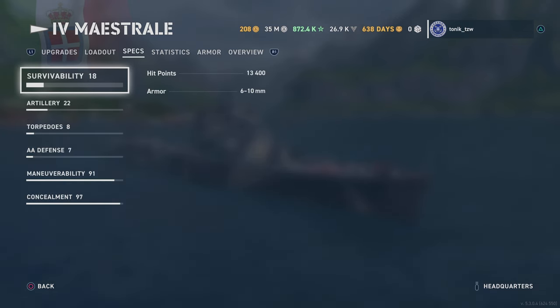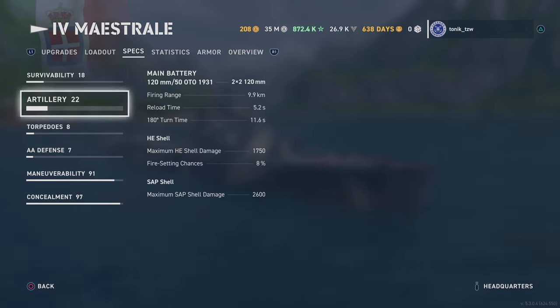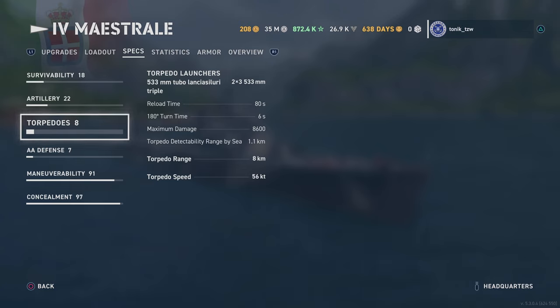Specs-wise: just under 13,500 hit points, one of the highest at tier 4. Artillery-wise you've got two double 120mm guns — they're not crazy. What is interesting is that you have SAP shells — semi-armor-piercing — instead of armor-piercing, and I'll show you how well those work in the gameplay. Torpedo-wise: 8 km range, 56 knots — the slowest at tier 4; the next slowest is the Farragut at 58 knots. They're detectable at 1.1 kilometers.